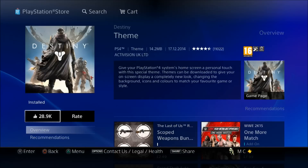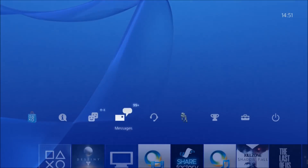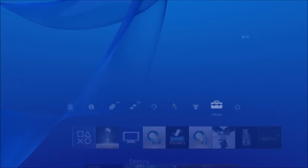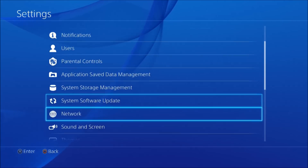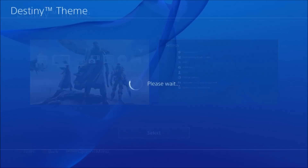So you click on the Destiny theme — I've already downloaded it. What you'll need to do if you haven't downloaded it is click the download button. And once you've done that, you then go back to the main menu and you go to Settings, then you go to Theme. There will be the Destiny theme waiting for you, and you simply click on it and select it.